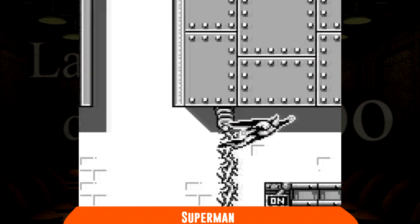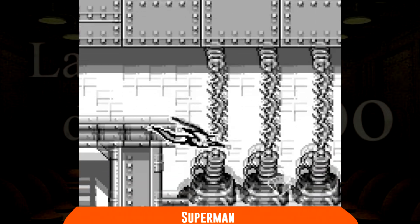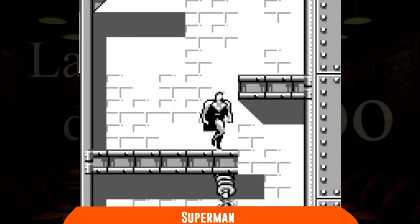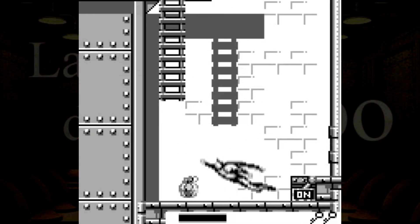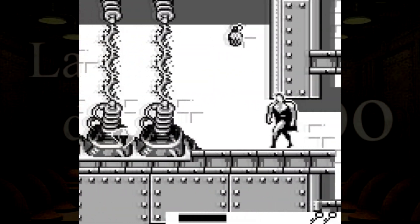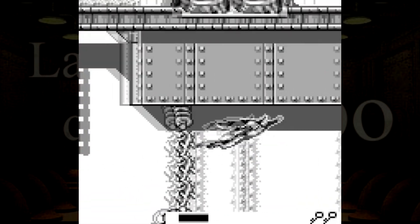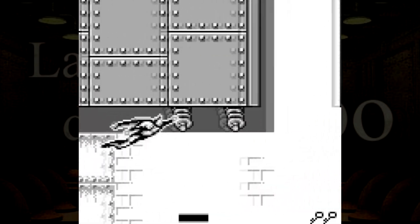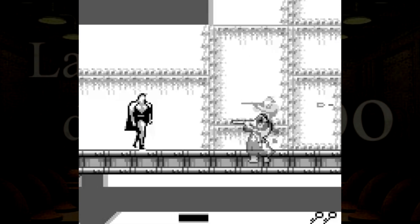Superman è un gioco composto da otto livelli, che in realtà sono quattro che si riciclano per un secondo giro con poche variazioni. Il nostro eroe non salta, ma vola. È fortissimo, ma non riesce ad aprire le porte, quindi per uscire dai livelli deve raccogliere un ingiustificabile numero di chiavi. Può combattere a pugni, persino respingendo i proiettili nemici, ma le collisioni sono grezze e complicatissimo prendere le misure giuste. Il problema delle collisioni è persino più accentuato negli stage volanti, dove evitare di essere continuamente colpiti è impresa ardua. Questo Superman ha come unico vantaggio quello di essere solo un gioco molto brutto, e non leggendariamente brutto come quello per il Nintendo 64.